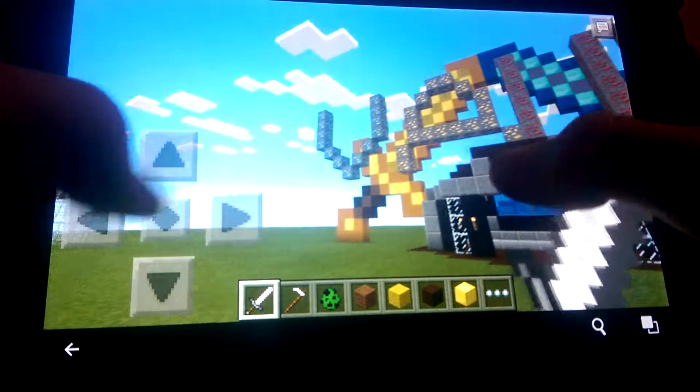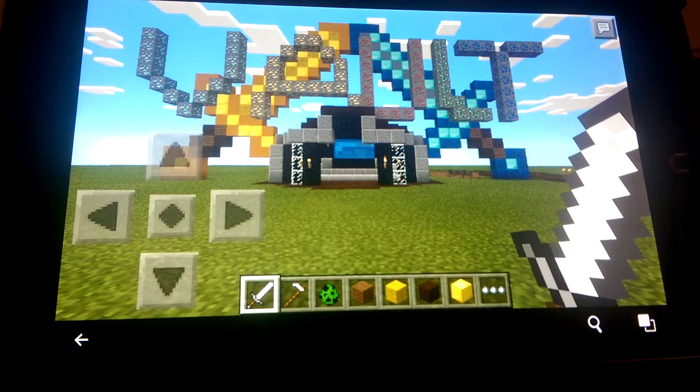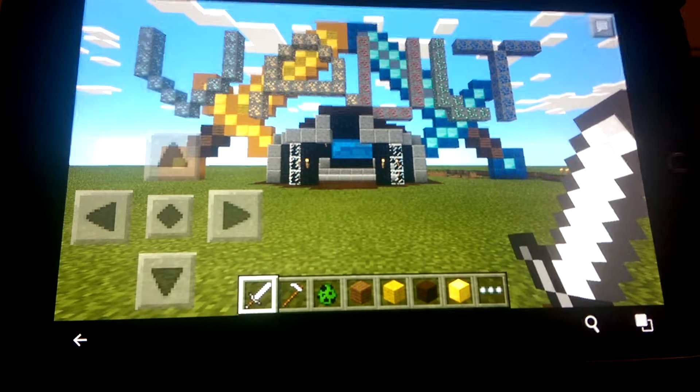We got two diamond swords and a golden sword. Gold, which, by the way, came from this beauty on the wall there — got that recently, pretty cool.